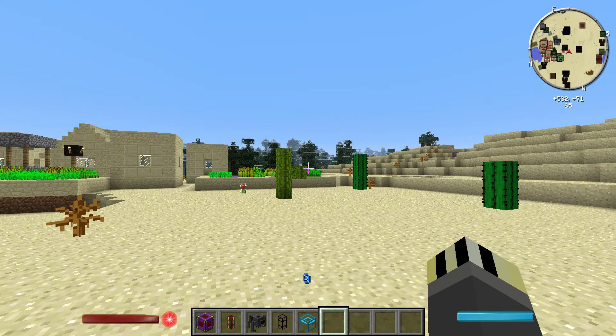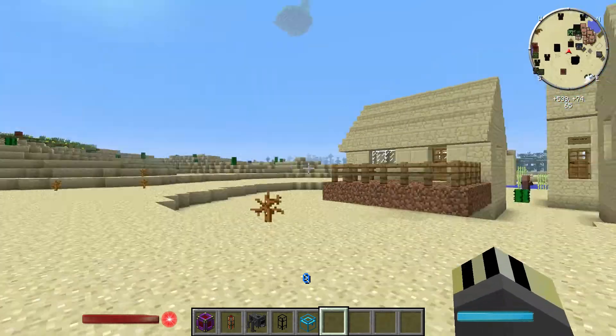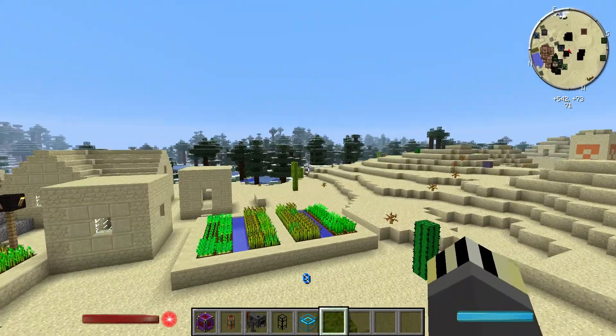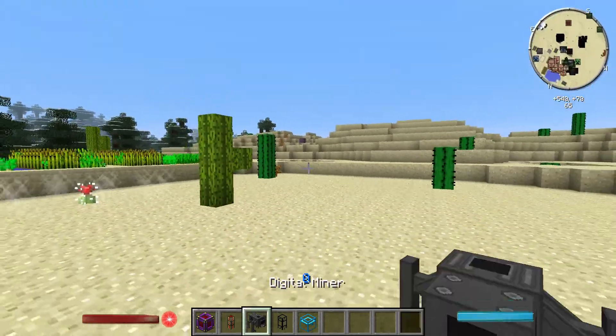What's up guys, Scotty here from the Blue Coconut Family and welcome back to another tutorial video. Now before you start saying, oh Scotty you're in a different world - I know, that's because the mod I wanted to talk about today required a more normal world rather than a flat world. So I've come to another village on a normal world, and it's not flat as you may notice because there's hills. We're going to be looking at the Digital Miner today.